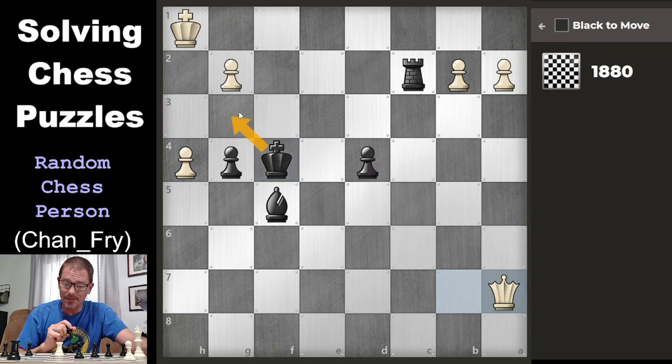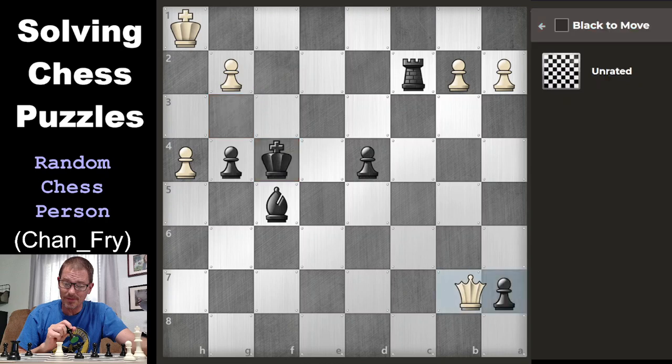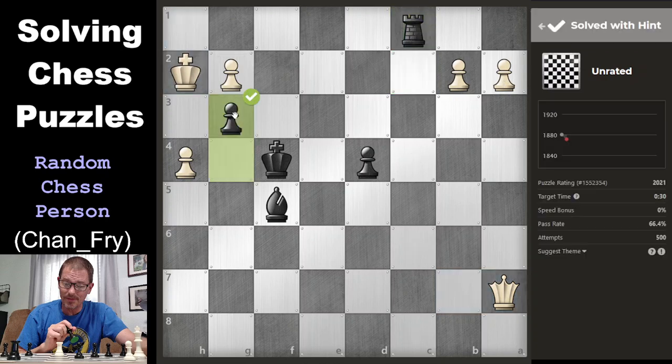But if I move the king there, this isn't a check. Well, that's disappointing. Let's see what the answer was. It was to go ahead and check first because that's checkmate. Oh, my goodness. Because the bishop guards this and the king guards this. I should have seen that.